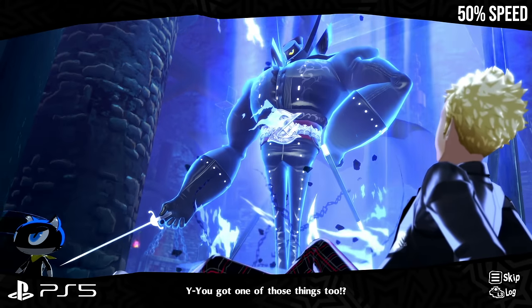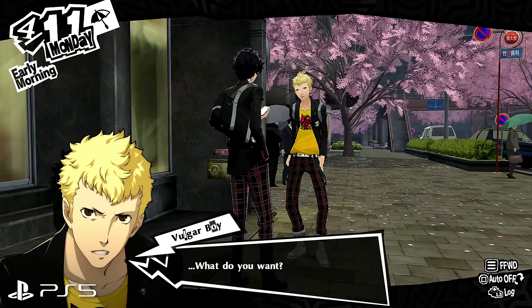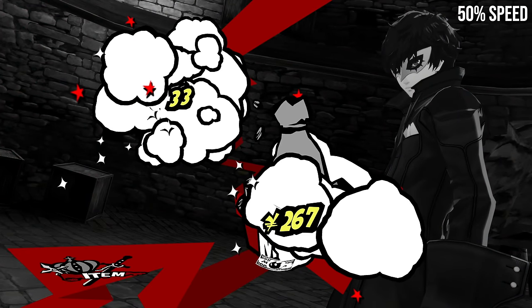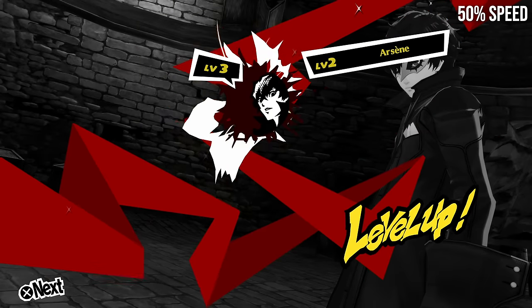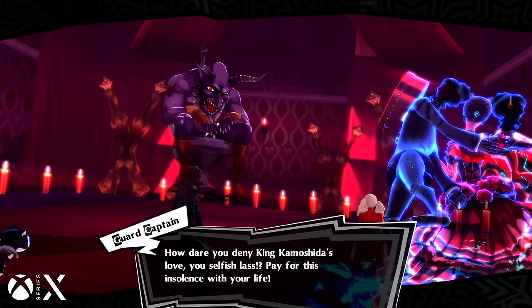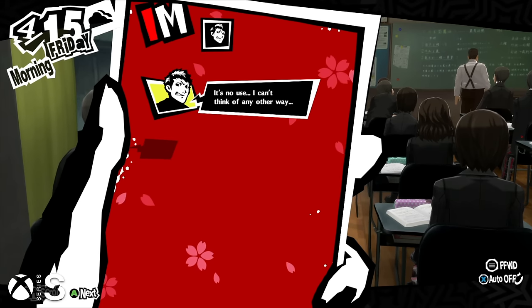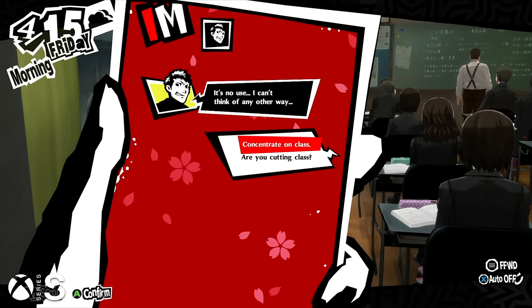I did worry initially that some of the lower framerate elements of Persona 5's visual design, like the animated character portraits and hand-drawn 2D effects, wouldn't translate well when juxtaposed against 60fps 3D content. It's definitely true that the low framerate elements fit a little bit better at 30fps, but I didn't really mind the way they looked when presented at 60. Plus, most of the 2D animations are keyframed and scale perfectly well to higher framerate targets.